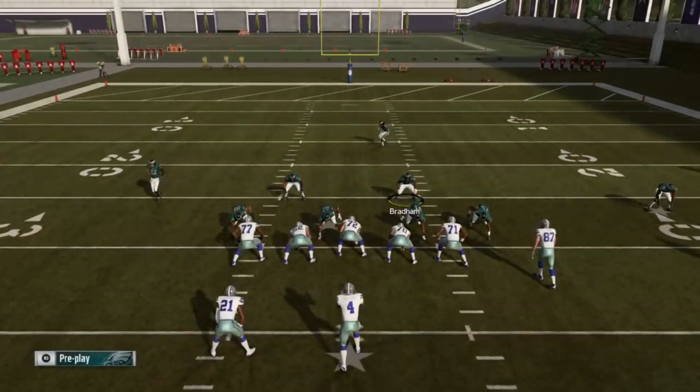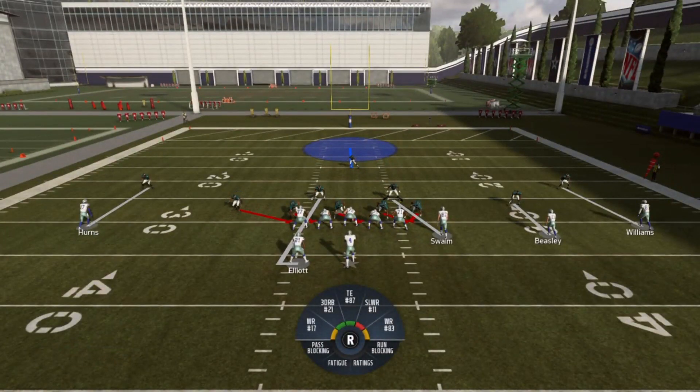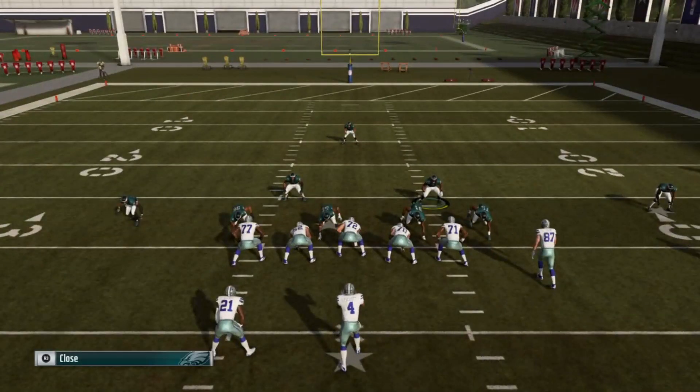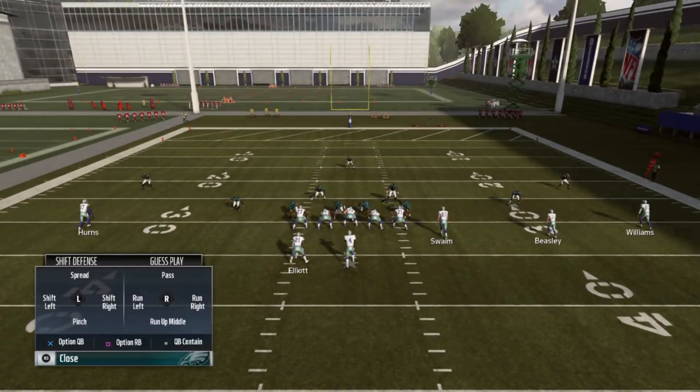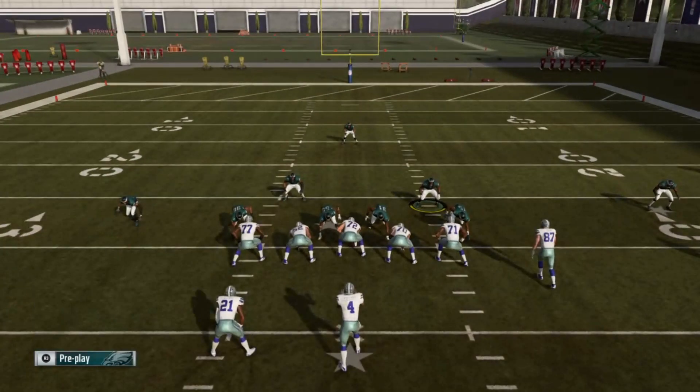I found a way to kick this play up a notch, and like I said, using it in man coverage is preferable to me. I'm going to pinch again, slant inside again. I don't have to move that cornerback, but the key last step is to hold L2 and hit R1 for QB contain.